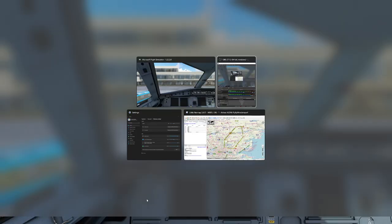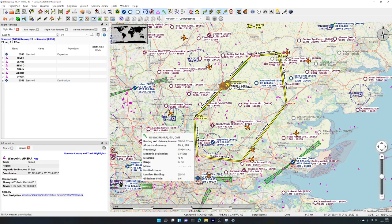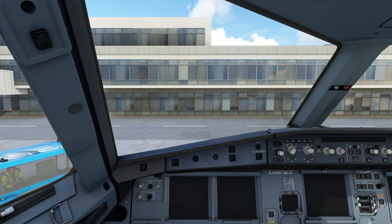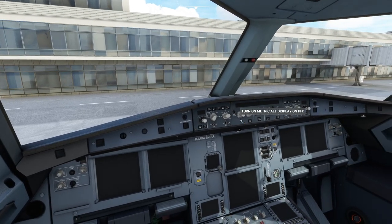We'll have a quick look on Little Nav Map — I've got a flight plan taking off from Stansted runway 22, flying a circuit, and coming back into Stansted runway 22 again. We'll go through the basic setup of the Airbus from cold and dark, program the flight plan, and look at how the master control panel works in flight. We'll also talk about common mistakes and the easiest remedies.